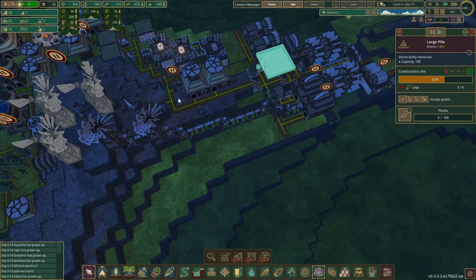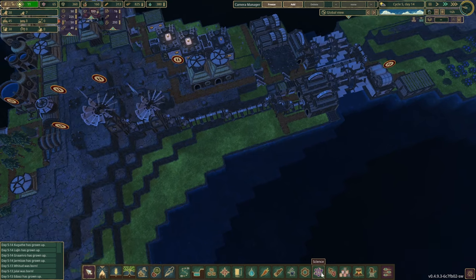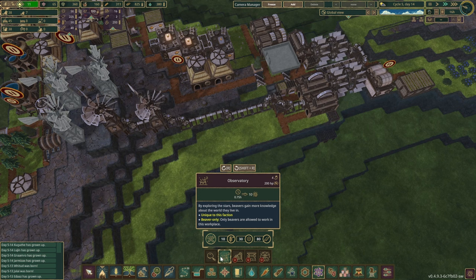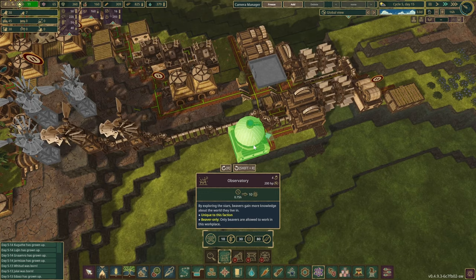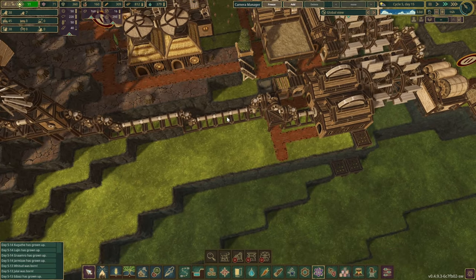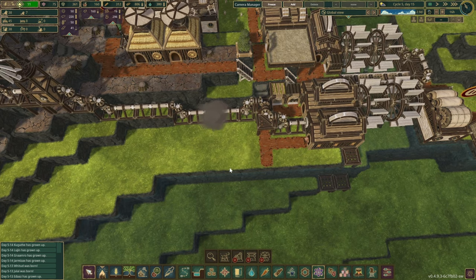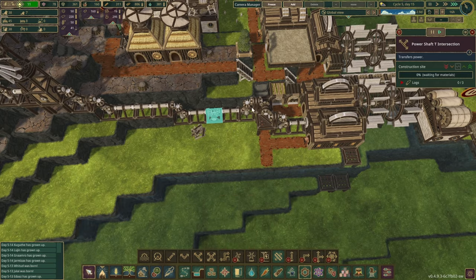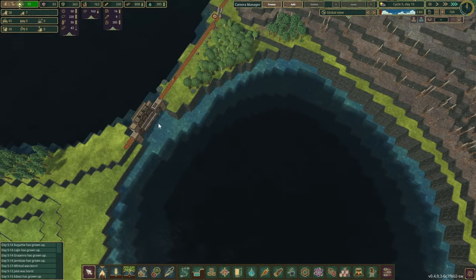Someone can complete this so we can start. Do we have some spare beavers? Yeah, we do. We need 80 planks for the observatory but we only have 40. We do have the gears, which is great, and some resin as well. The problem we're going to have is we'll need to delete one of those. Now let's face you this way and give you the highest priority. Another drought is arriving soon as well — how are we doing with the water? Okay, so that's all sealed off — very lovely.